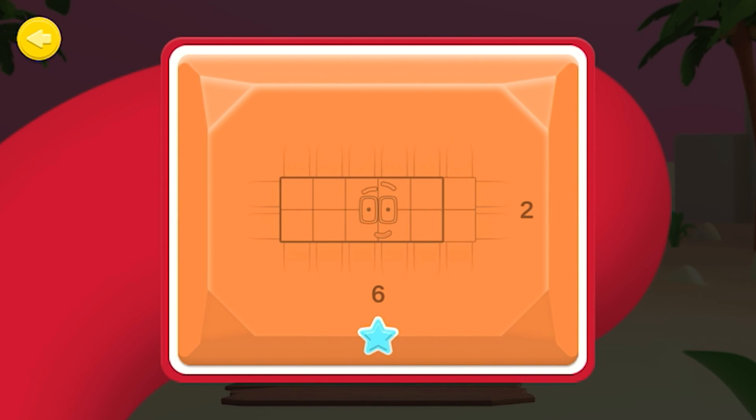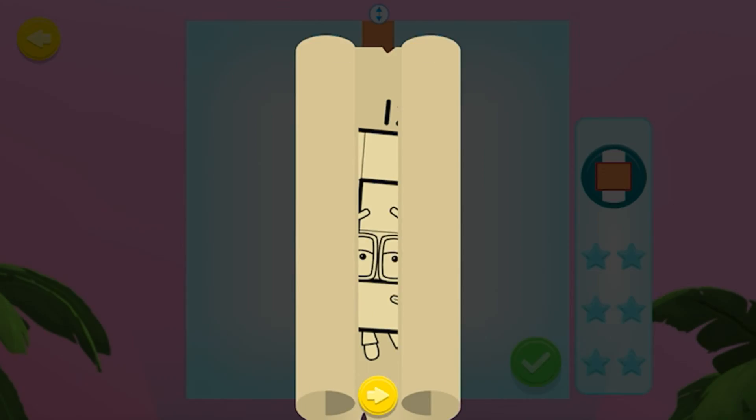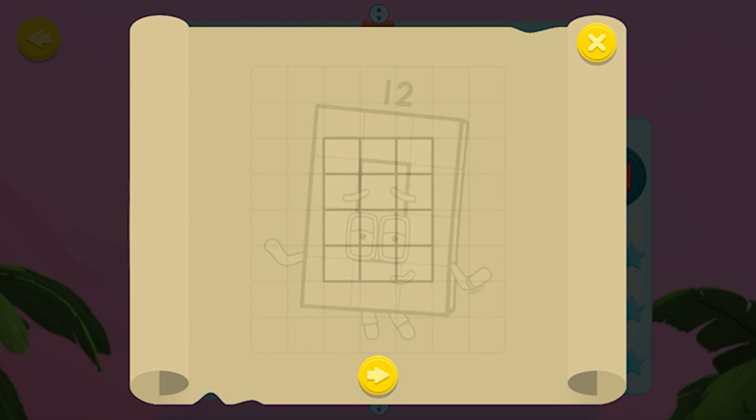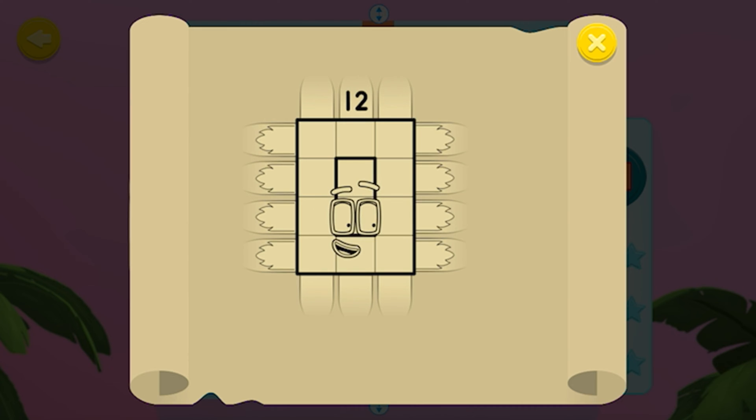When you correctly make an array, a star will light up. Tap the watch button to discover all the arrays you can make. Stretch the blocks to make the different arrays. Tap the tick button when you've made a new rectangle.